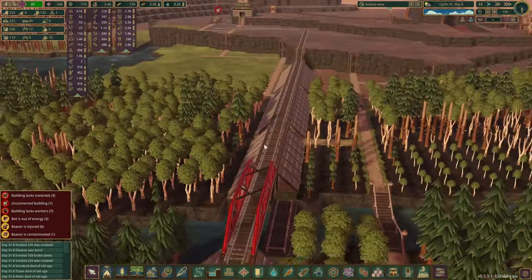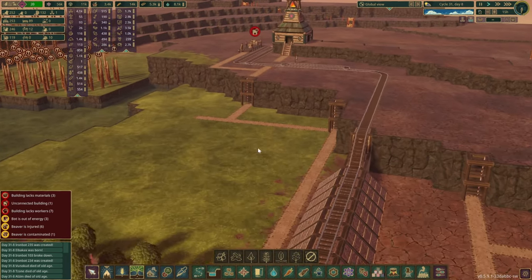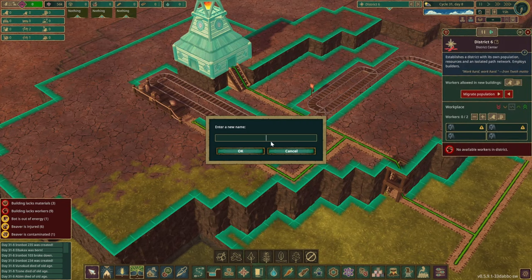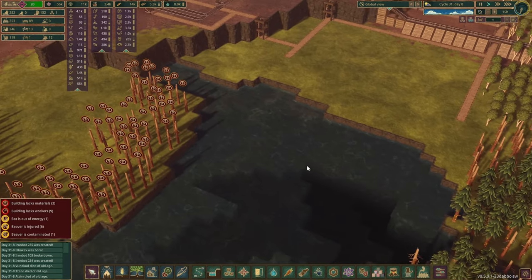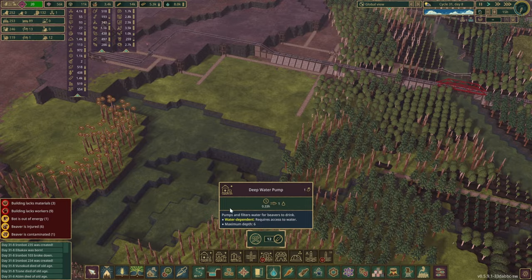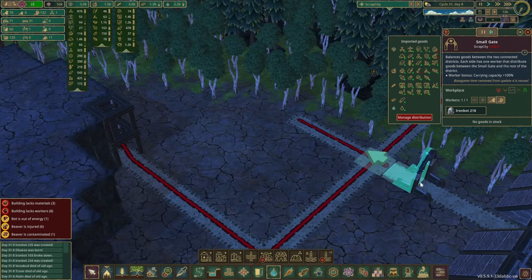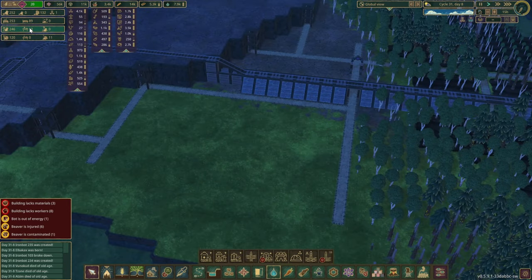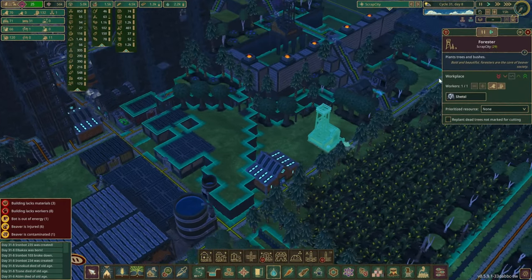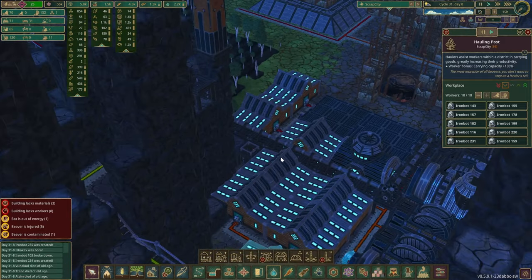We still have the farming district over there so we don't need to transport anything just yet. The tracks are in — it's looking pretty lovely. I'm thinking of removing the trees closest to the tracks and putting something lower like blueberries instead. We are connected up — we're gonna call it Farming district to make it easier to move the beavers around. To kick start this area we have a small gate, but it says no available workers. This one's gonna be beavers and surprisingly we don't have any spare beavers right now.